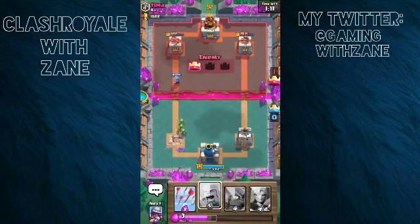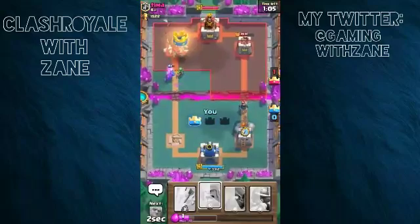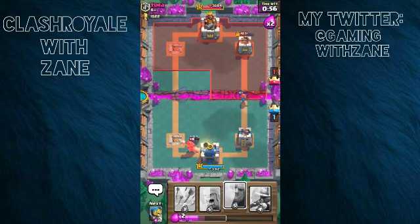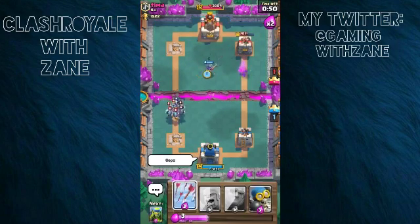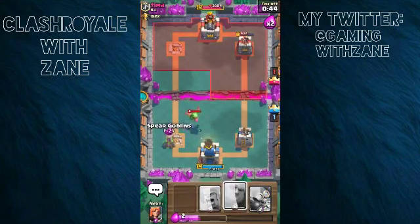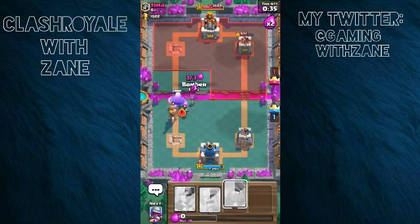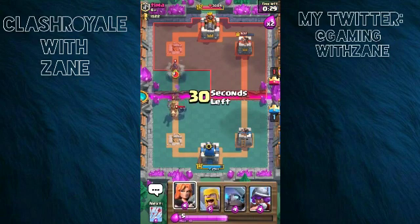It looks like we're not going to do well — he's probably going to take that tower, but that's fine. I'm hoping we can get to his tower and damage it. He got our left tower, so we'll see what we can do. I'll place the mini pekka with the hog rider coming — good, we took down the hog rider. He's taking out my spear gobs.